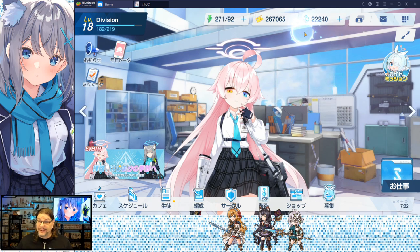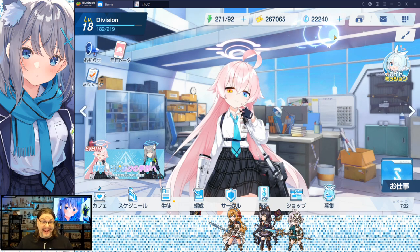This one here is the premium currency. Now I went a little crazy spending money on this. It takes 1,200 for a 10-pull and I've got a lot of 10-pulls here. I'll get to the gacha in a little more detail later, but that is your premium currency.